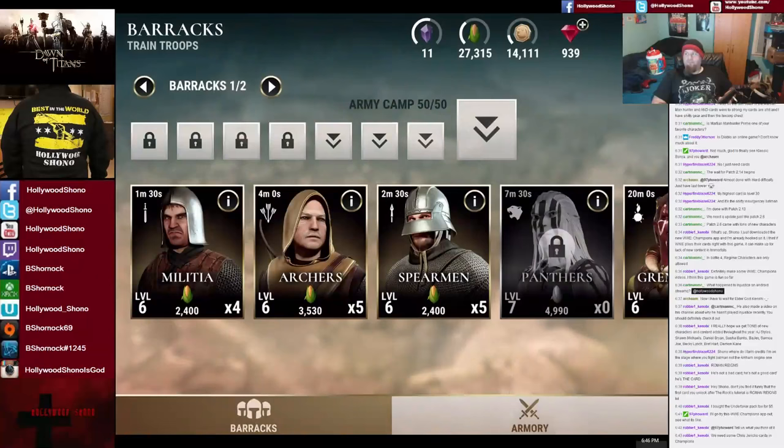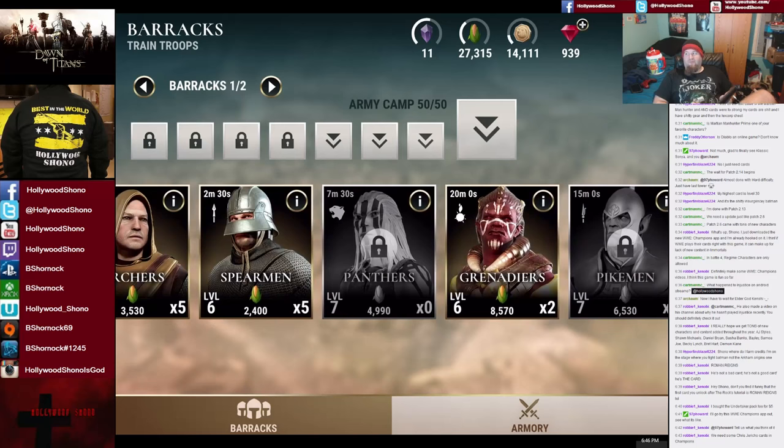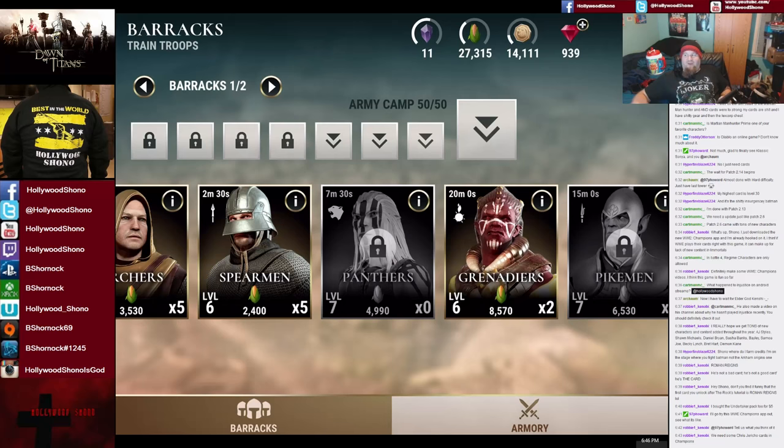At first you start off by getting militia. At around Castle 2 or 3 you get archers, which are really important because archers counter spearmen, militia counter archers, and spearmen counter militia — that's the basic grand scheme. Grenadiers are really good for taking out large waves of militia, spear guys, or even archers, but they're fragile so you want to keep them in the very back and keep your archers protected. You kind of want to have a two-to-one melee to ranged ratio. An optimal setup would be three melee and two ranged at my level, and then a third ranged if you're bringing support.